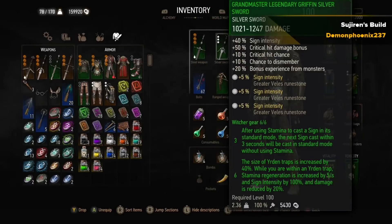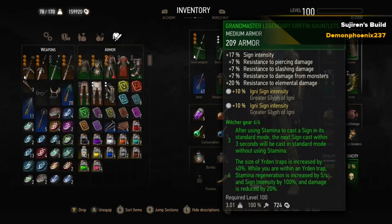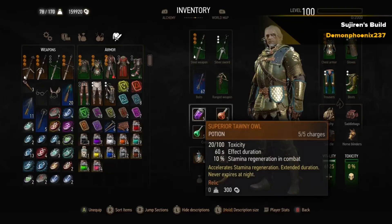Thanks to Sujuren's build. We've got Preservation on the Grandmaster Legendary Griffon Steel Sword and then Greater Vela's Runes on the Legendary Griffon Silver Sword. The reason we're using the full Griffon gear is so that we can have the 6 out of 6 bonuses. The stamina one where you can cast regular signs twice is one of the best Grandmaster set bonuses. The 6-set bonus is: Yrden Traps increased by 40% whilst you've stood in the Yrden Trap, Stamina Regeneration increased, sign intensity by 100%, and damage reduced by 20%. It's a really excellent buff. In the other parts of the gear we've just got Igni sign intensity — Greater Sign Intensity Runes for Igni — because this build is all about doing damage with Quen when it explodes and with Igni when we cast it.